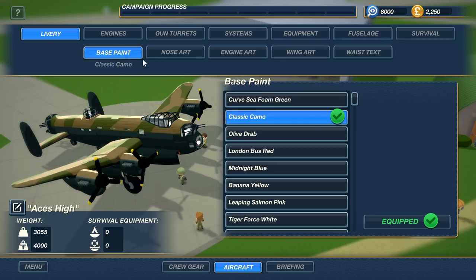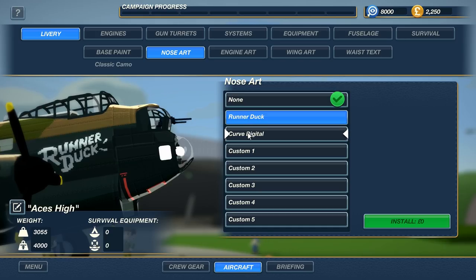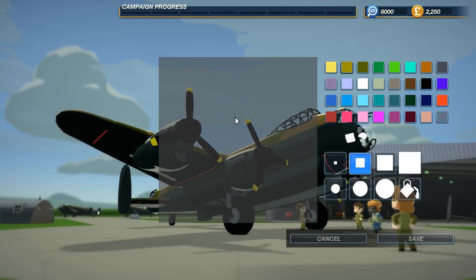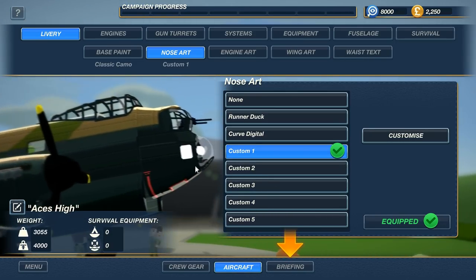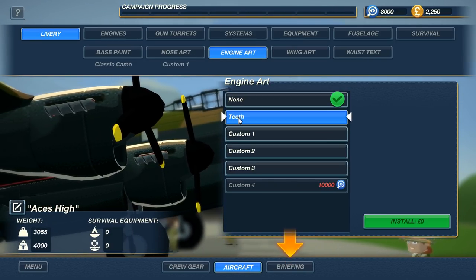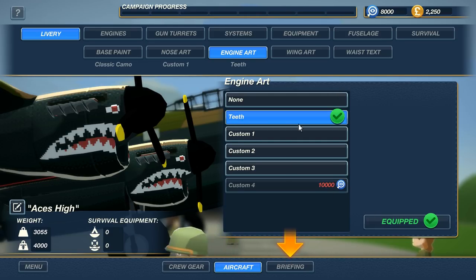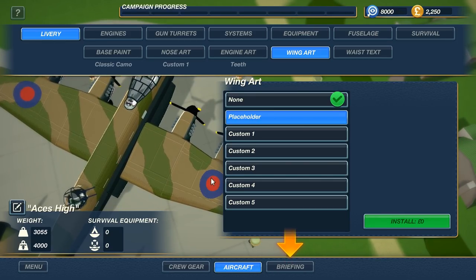Let's go with the classic camo for this mission. Noah's Art — maybe we can put a pretty lady on the front. Looks like we can put Runner Duck, who made the game, or Curve Digital on the front. Or we can customize our own label — that'd be pretty cool. We can put pretty much anything on there. Let's go ahead and add some nice teeth to the engine. There — that's what we want. We'll also put the roundels for the Brits on the wings.